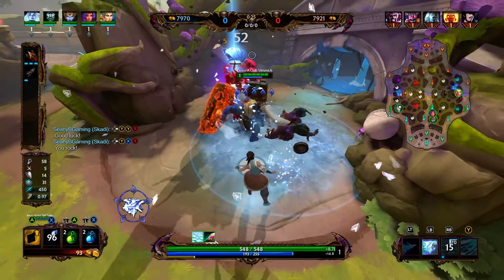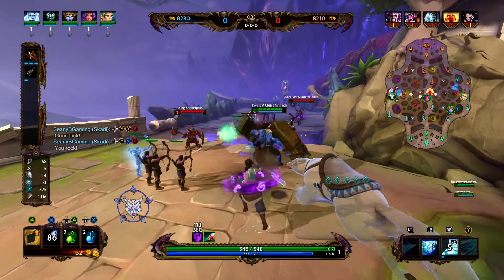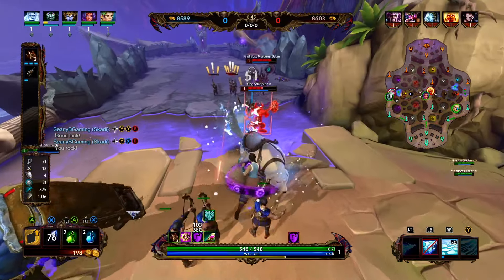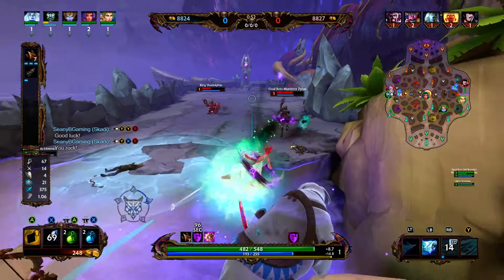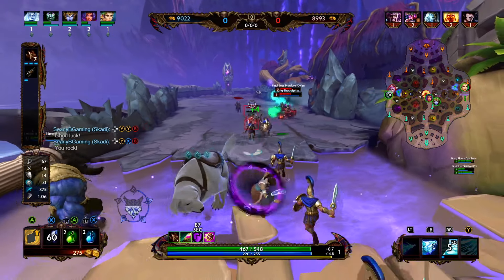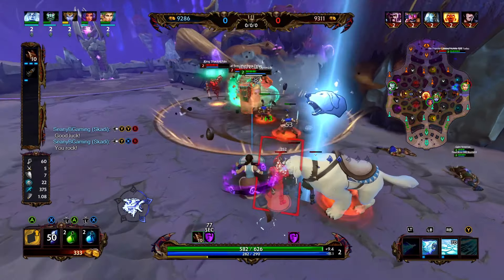But as you level up the three, the area of the ice is going to grow and the movement speed you get from walking on the ice is going to increase. At level two, we're going to put a point into our one. And then at level three, we're going to put a point into our dog. So even though we do not have any points into our dog right now, we can still use it to target enemies. Whenever we put a point into our two, it's going to make it so the dog can dash and land a basic attack. This dash is going to help secure a lot of the damage later on.